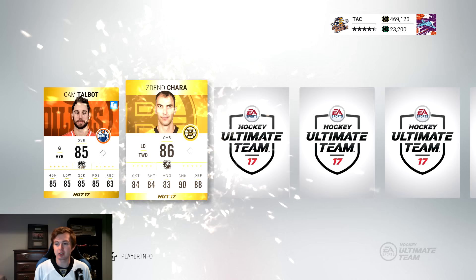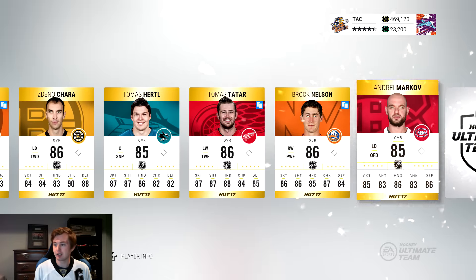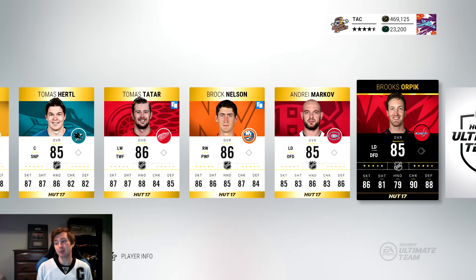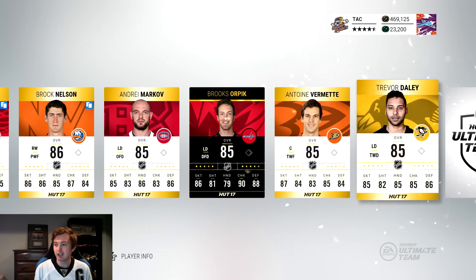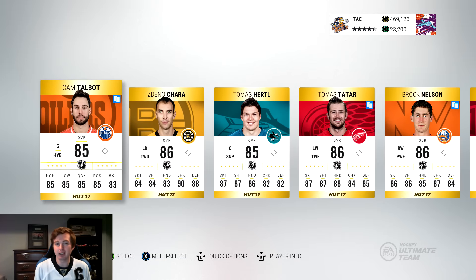Talbot we've pulled so many times. Chara — one of the better 86s in the game. Nelson. Team of the Week Orpik — not a Team of the Week Crosby, but we do get a Team of the Week Orpik. So that's not too bad.